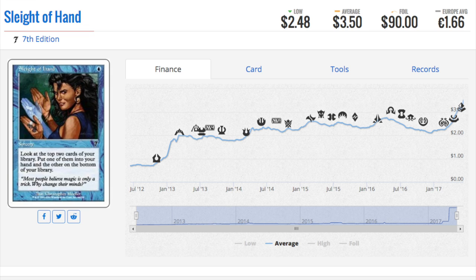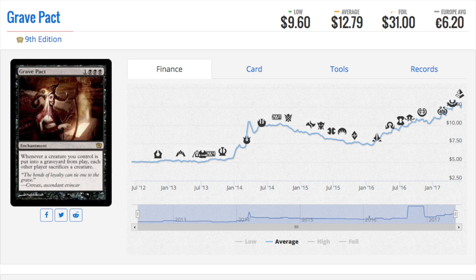This card was not considered good or valuable back in Seventh Edition because we had Brainstorm in Mirage and Ice Age. Why would anyone play this when in lower-end formats we also had Ponder? It just wasn't on anyone's radar.